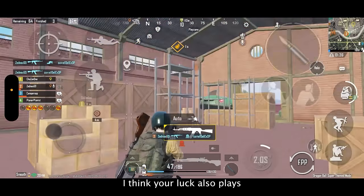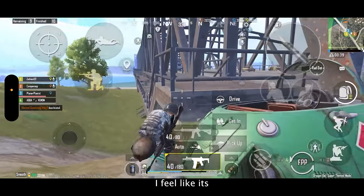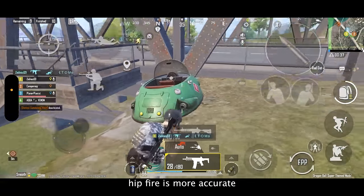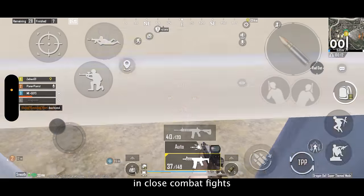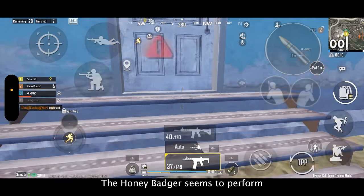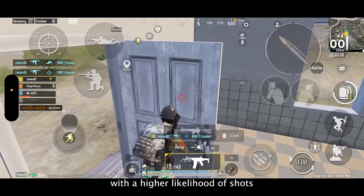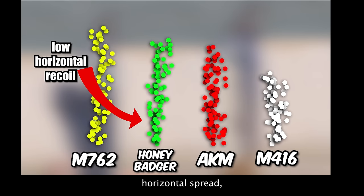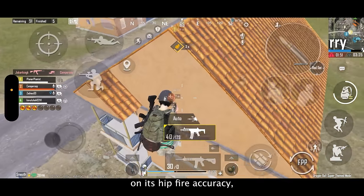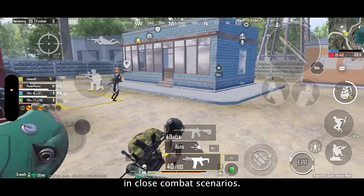Especially with AKM, it has the worst hip firing — your luck also plays a major role. But with Honey Badger, its hip fire is more accurate and more consistent compared to other assault rifles. In close combat fights when in a tight spot, the Honey Badger performs like a laser spray with a higher likelihood of shots connecting. This may be because of its low horizontal spread which we've seen in the recoil pattern, having a huge impact on hip fire accuracy, making it an exceptionally reliable choice in close combat.